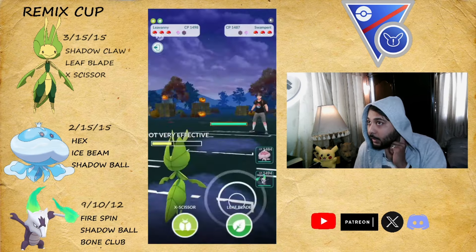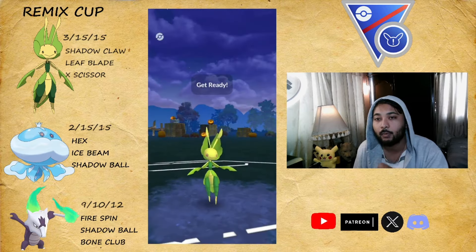They throw Cross Chop, we throw Leaf Blade and they don't shield — they're quite low. I bring in Marowak. It's Gallade at the back, so as soon as they see our Alolan Marowak they surrender. Moving on to another battle — fantastic lead. I make a slight misplay: I threw Leaf Blade when this was the Hydro Cannon CMP. I shielded the Hydro Cannon and I should have thrown Leaf Blade there — if I had I would have won the CMP.